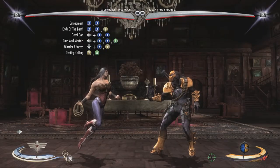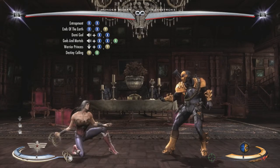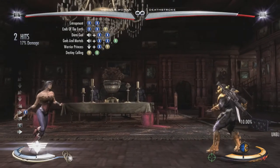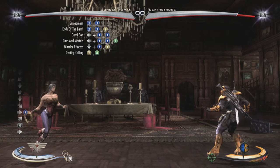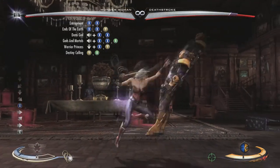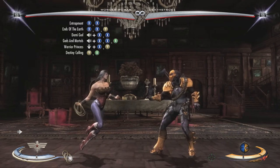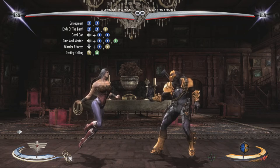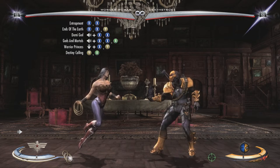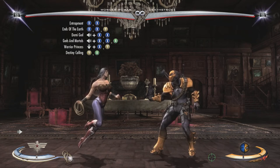Each character has a unique super move. You always have four bars of meter. When you use one meter burn, one bar goes away and recharges over time. A super move takes all four bars of meter at once. With the default button layout it's LT and RT at the same time. This takes you into an awesome animation that leads into a powerful super attack — sometimes called a power move or ultimate.